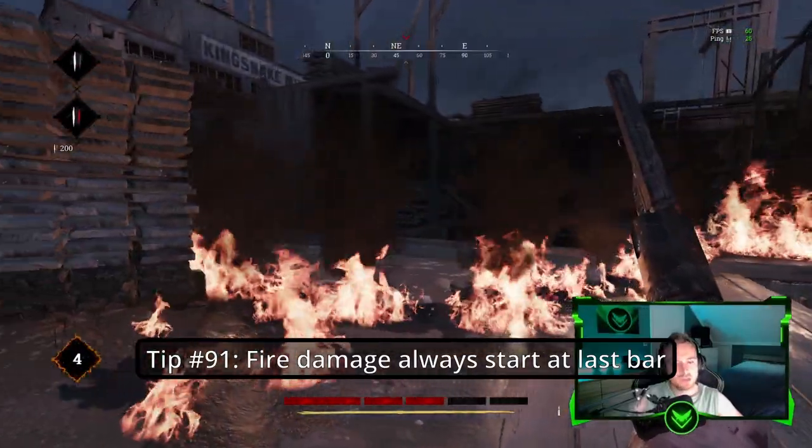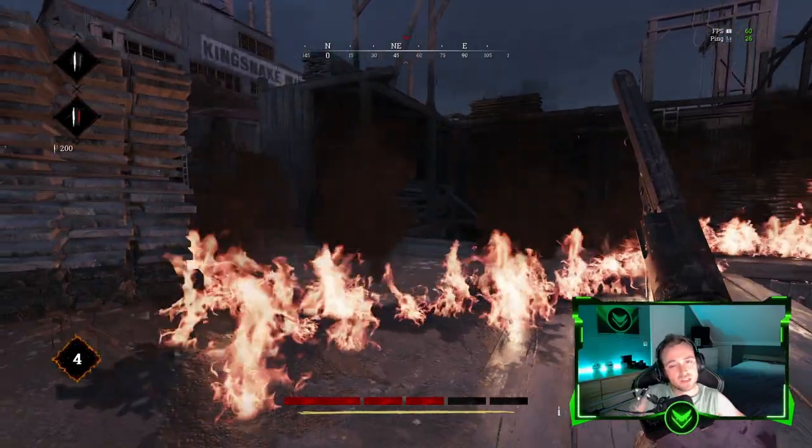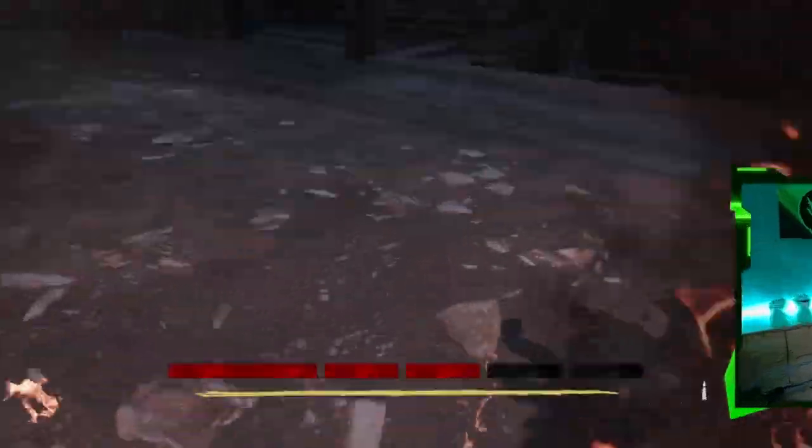Tip number ninety-one: Fire damage will always start at the last health bar, even when that bar has no health left.